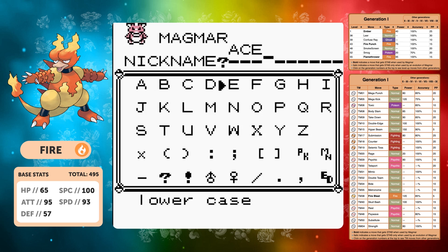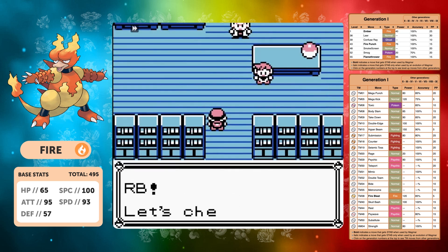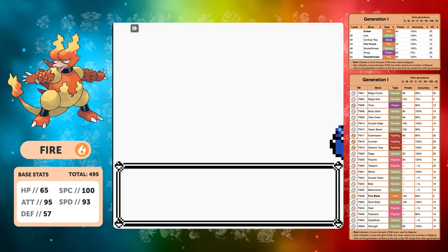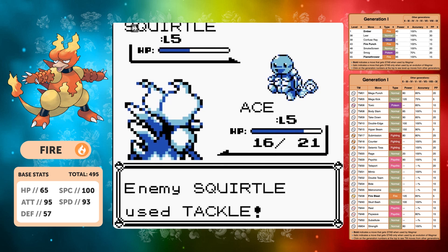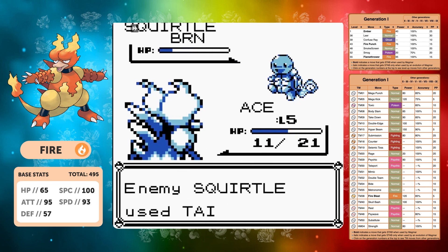We start the game with just Ember until level 36 where we get Leer — not the worst move to start off the game with, considering it'll actually be a good move to use against Brock. We have very good special, so it means we're going to do quite decent damage against his Rock-type Pokemon. And it even means we're going to do quite well against the Squirtle starting off — yes, it's resisted, but we also get the burn chance as well.